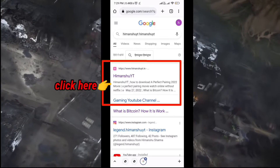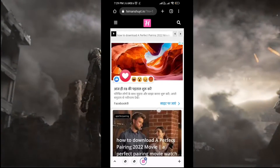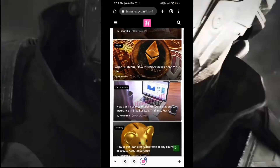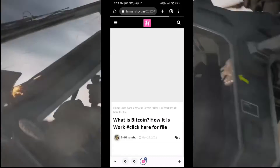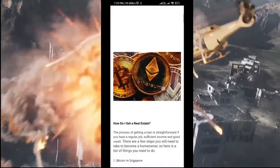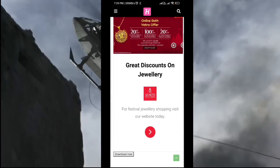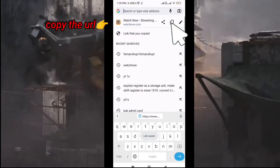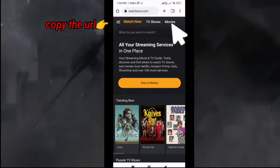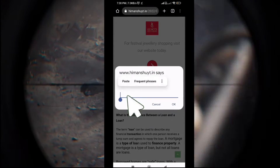Click on this link and you will get this kind of interface. Click on the hermanshoot.in website, and click on this poster as you can see in my video. Click on this advertisement, and then copy the link as you can see how I am doing. After copying the URL, click on the Download Now button, then paste the advertisement URL there.